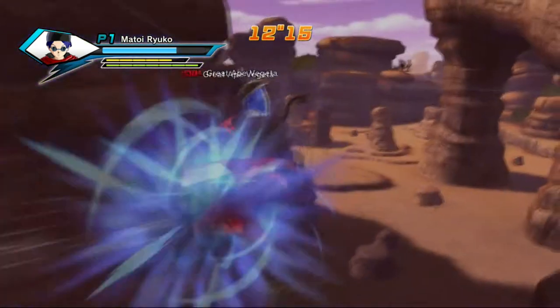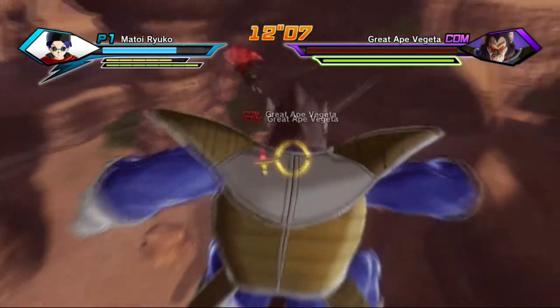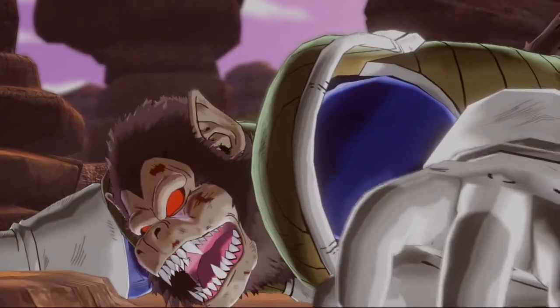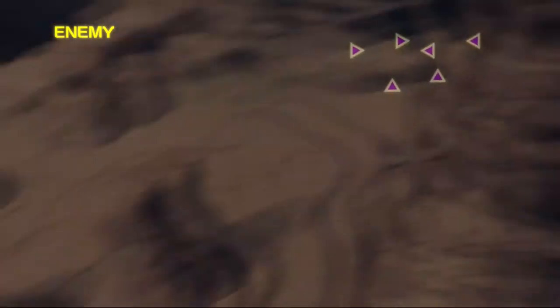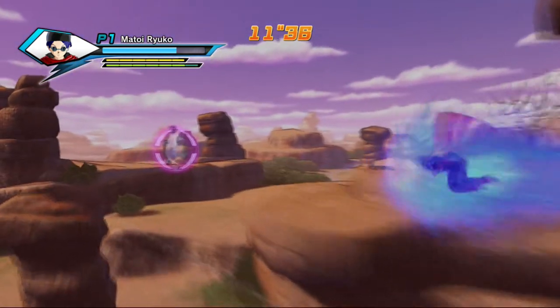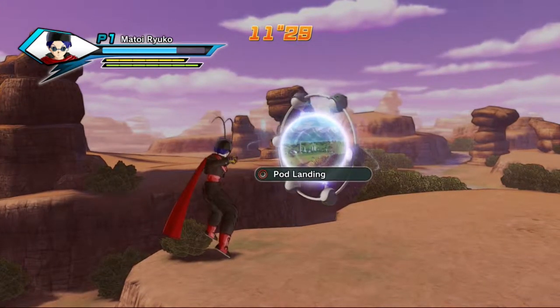At this point we've done all the evaluation criteria we need to focus on, so I'm just going to kill Vegeta as quickly as I can. Using Blue Hurricane — these guys are so big they can't handle it, it just traps them inside and destroys them. I picked up one more item in this area, making five total for Treasure Hunter. The great apes are kind of disappointing — they're so slow and predictable.